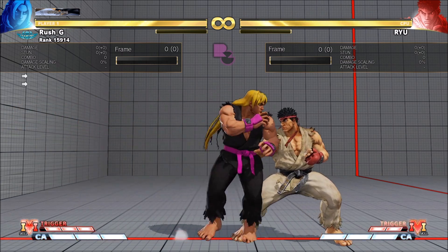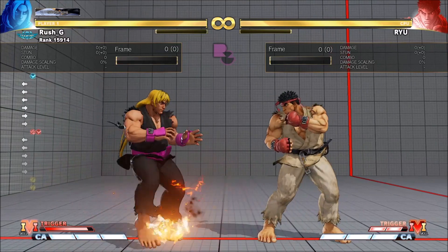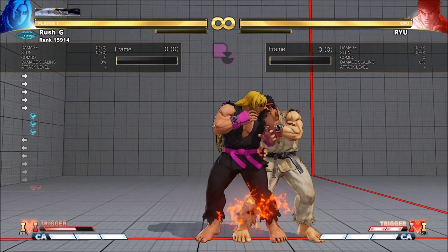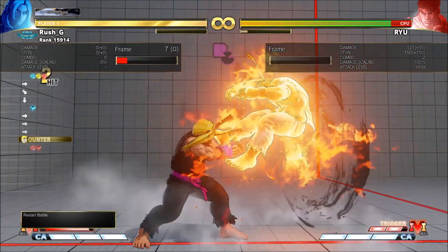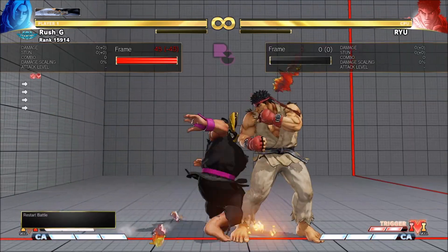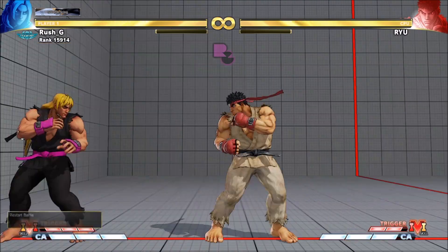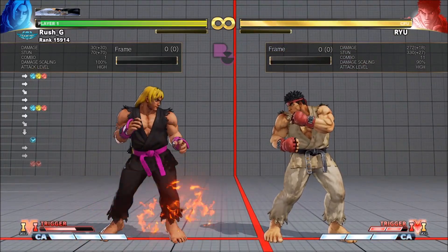There is something else you can do as well. Instead of stand medium punch, if you want a quicker button, you can do stand light kick into EX Firewall — it works in the same way. The difference is stand light kick into EX Firewall is a frame trap, whereas stand medium punch into EX Firewall is not a frame trap — it's a true string. With stand light kick into EX Firewall, if they press anything or backdash, the EX Firewall connects, and you can still confirm into EX DP. Even if Ryu presses a button you may get a trade, and you can still do the EX DP.